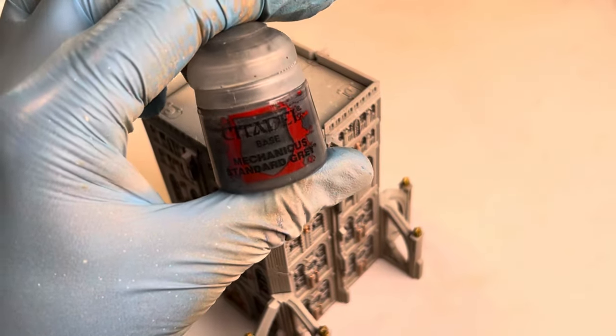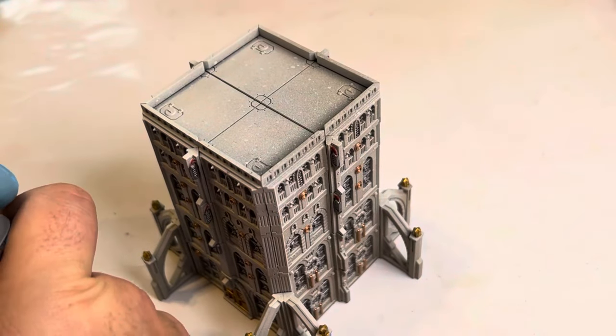For the roof I'm going to be using Mechanicus Standard Grey, applied in two thin coats.